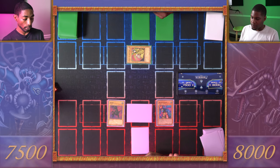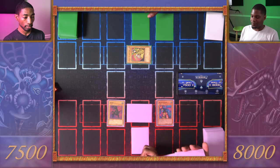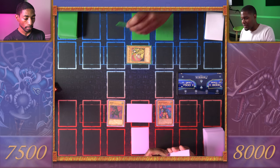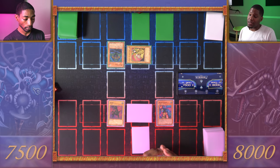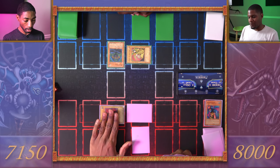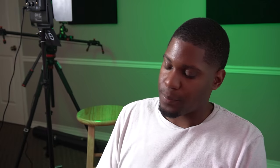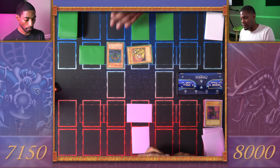Draw for turn. I'll set one card face down and end my turn. I'll draw — normal summon Dream Clown. When it's changed from attack position to defense position, I can select and destroy a monster on your side of the field. Your move, duelist. Draw for turn. So if you let him live, you know what that means — you're trying to force my hand. You've got to do the most to avoid taking the most. I'll normal summon my Mahavilo with 1550 and go into battle. Mahavilo attacking Dream Clown. I wanted that move to actually work. I'll end my turn.